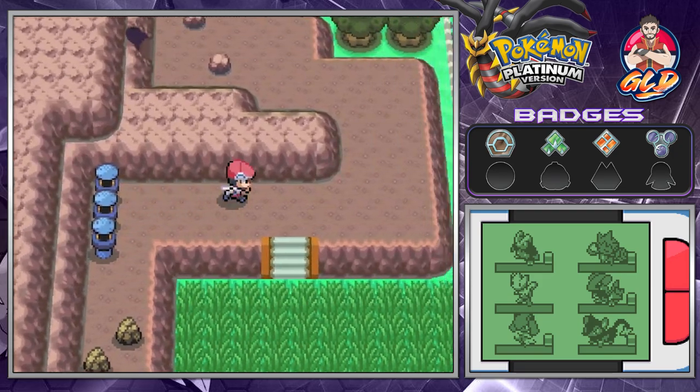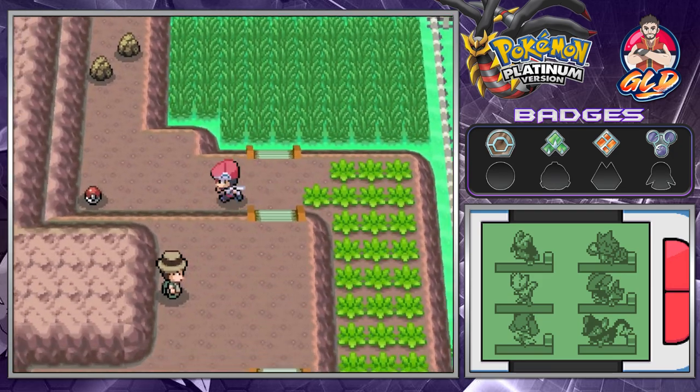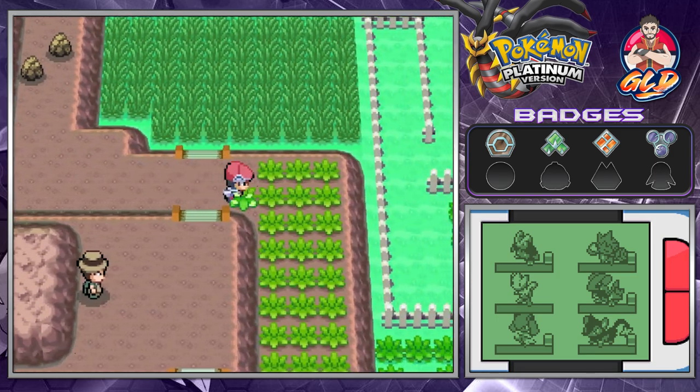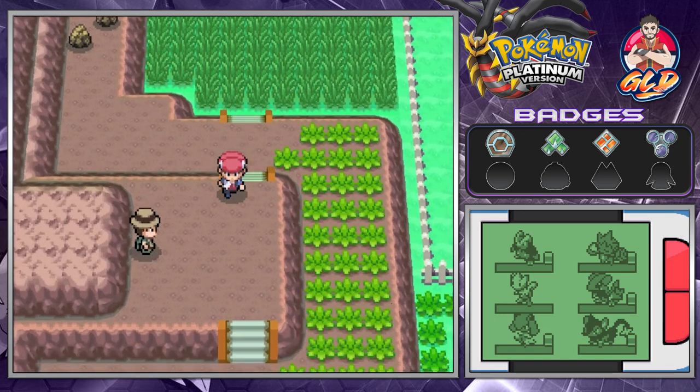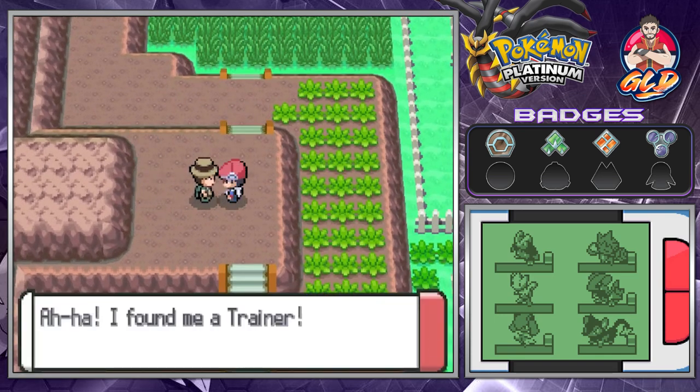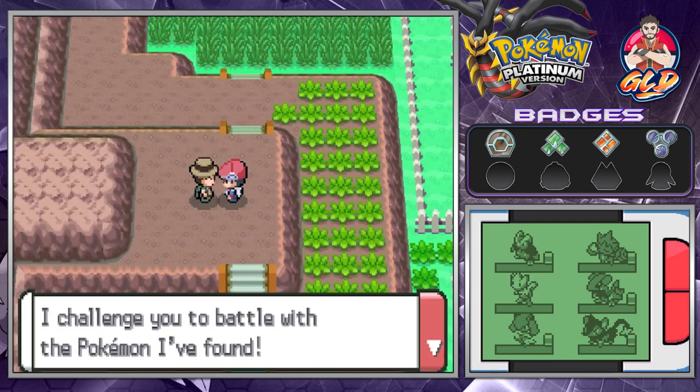It looks like we need Rock Smash. So yeah, that's pretty awesome. We grab these items right here — we have a Magmarizer. If you guys don't know, the Magmarizer is a held item for Magmar so that you can trade it and then evolve it.